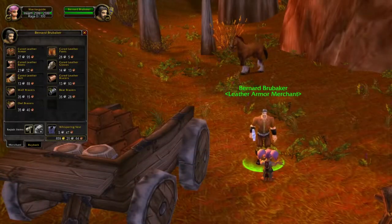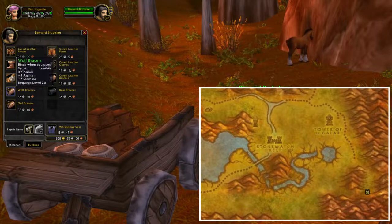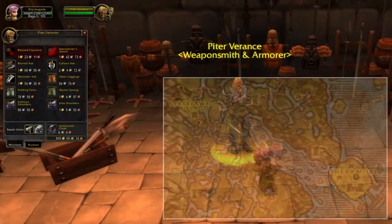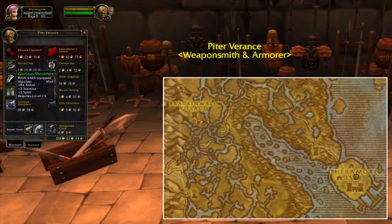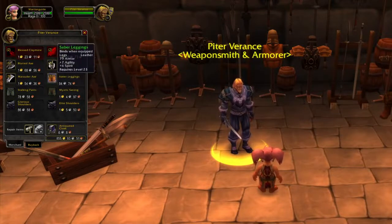If you go back to Redridge Mountains and go all the way to the east, you will find this vendor where you can buy three different kinds of braces — all of these are leather braces. In Duskwood Marsh, you will not only be able to buy weapons, but also different kinds of leather and mail items. Some of these items are fairly decent for this level range, so I definitely recommend you to check out this vendor.